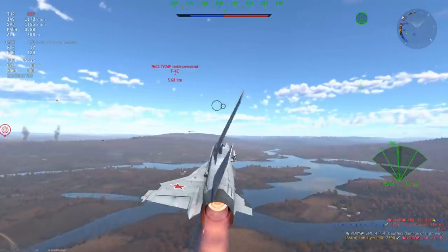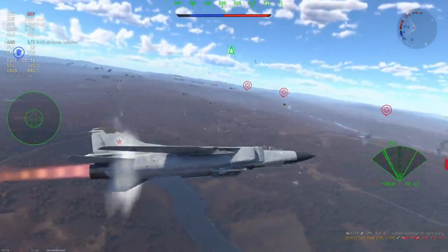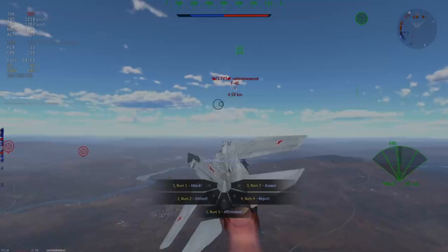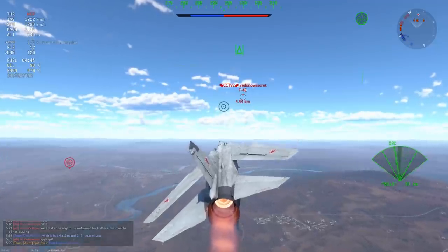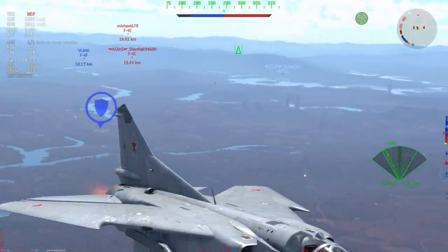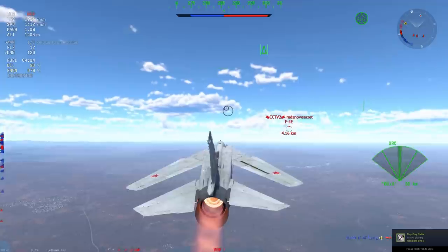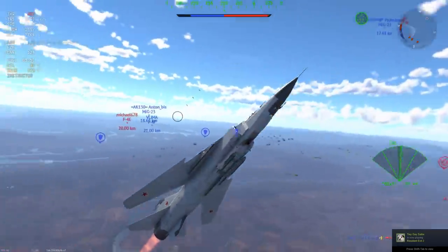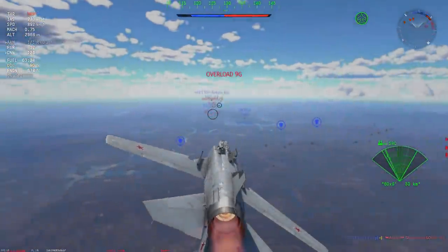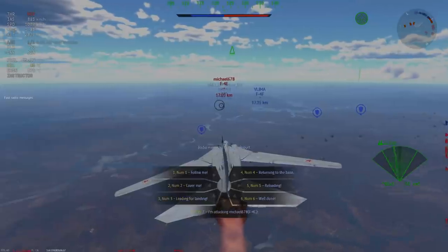We're basically three kills in and most of our R-60s and R-23Ts have been used up, so we're down to one missile and a bit of cannon. The 23mm cannon is really only usable when opponents are super slow — maybe 600 to 800 kilometers per hour. I wouldn't use it at supersonic speeds, only in head-ons and low-speed dogfights, because at high speeds it's too easy for opponents to evade the shots.